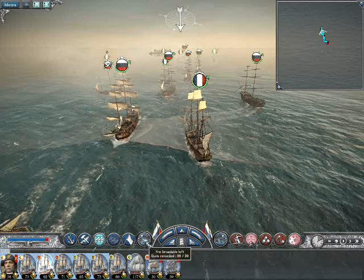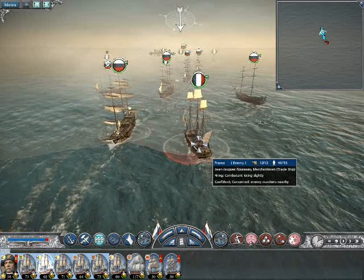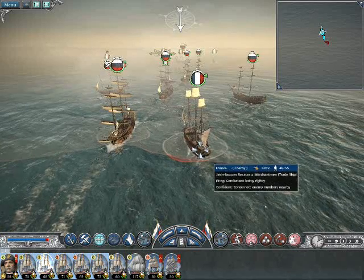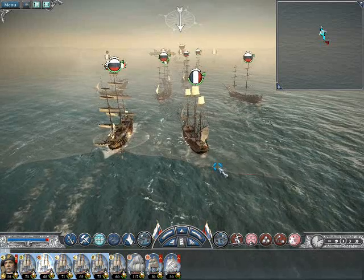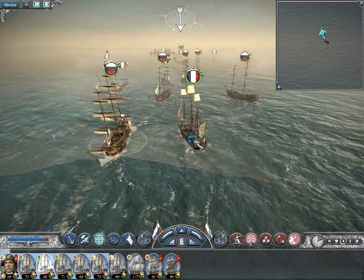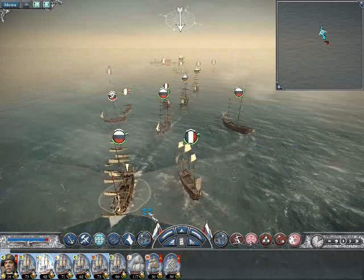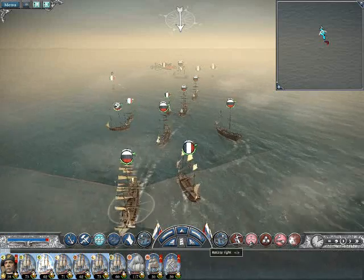Might be worth giving a bit of grapeshot across there actually, because he's got his sails already up there. So what have we got on the left? We've got left hand fire, so he's got 46 men in there. We should be giving him grapeshot fire any moment now. Now that's because he had his sails down, so we had to. He's gone down to 44 — he won't be happy with that, but it's not going to do him too much damage I'm afraid.